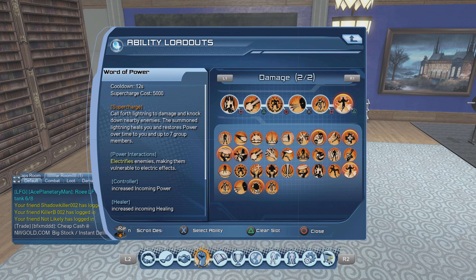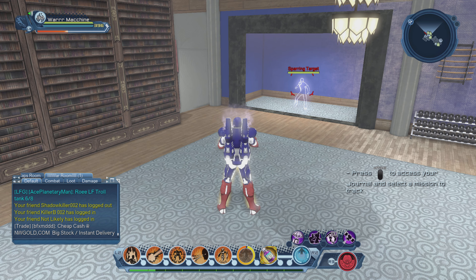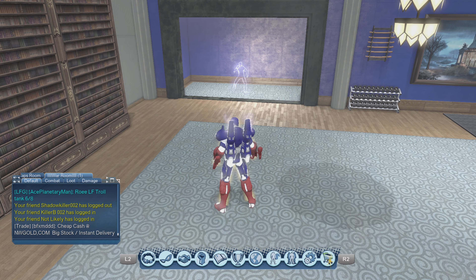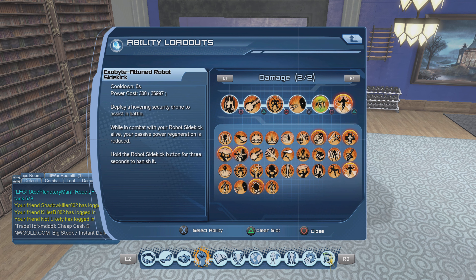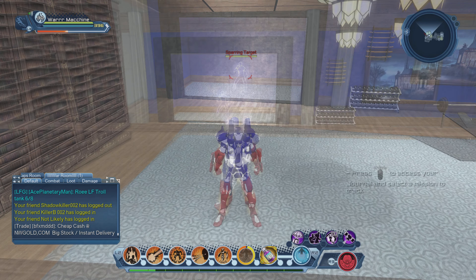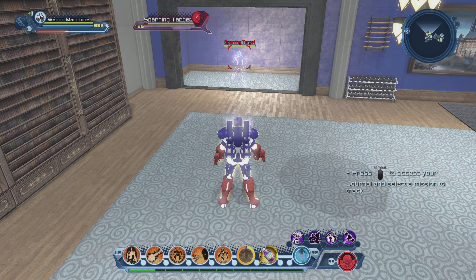So that's what you need to do for the loadout. This is the single target loadout: Overheat, Absorb Heat, Snuff Out, Heat Vision, Robot Sidekick, and Word of Power. That's the single target. Now I'll move on to the might AOE loadout.